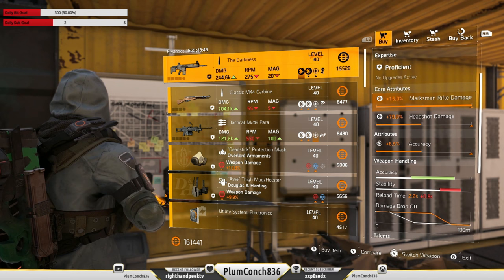At the Theater settlement there's not much happening — we do have a Baker's Dozen but that's about it. At the Castle settlement we do have the Darkness with max marksman rifle damage, but that's about it.